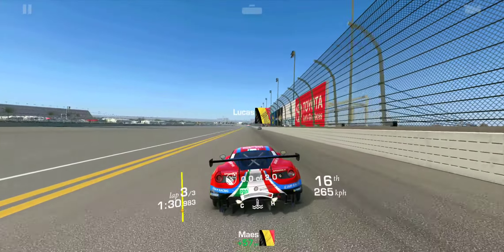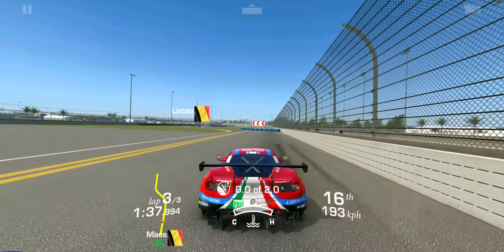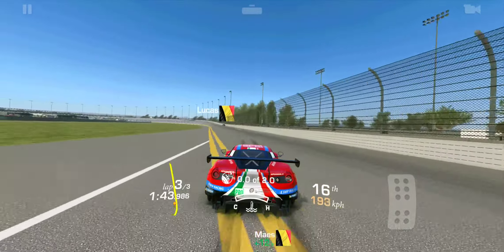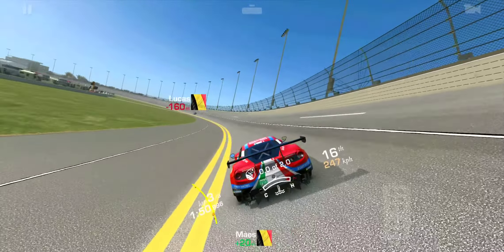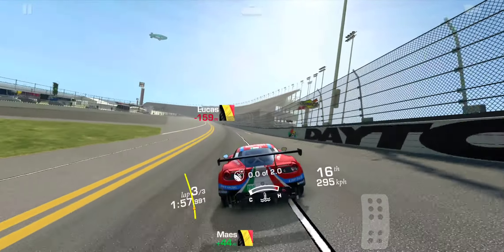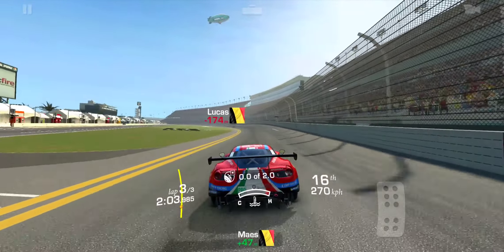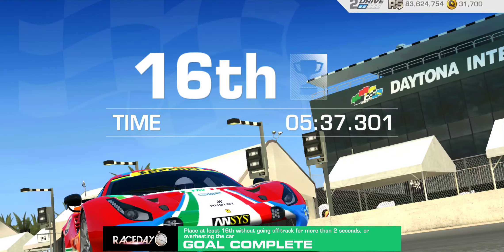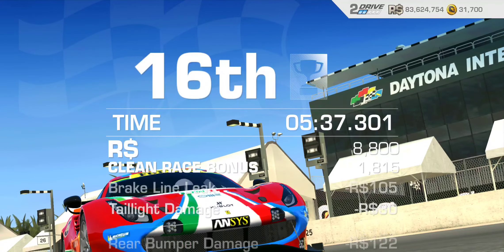So we cannot come in at last place — we do have to at least beat some opponents. That looked like the hood of a Camaro, didn't it? These cars at the tail end of the grid, I'm assuming, are gonna be all GT4 cars, which means they should really be easy to beat in this Ferrari. 16th place is what they asked for and 16th place I will deliver.